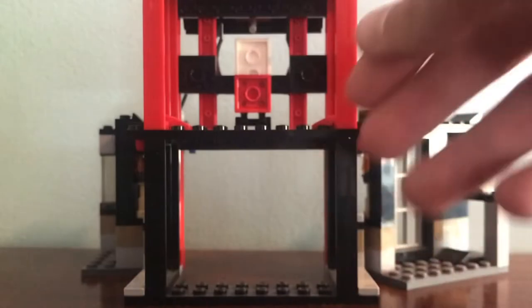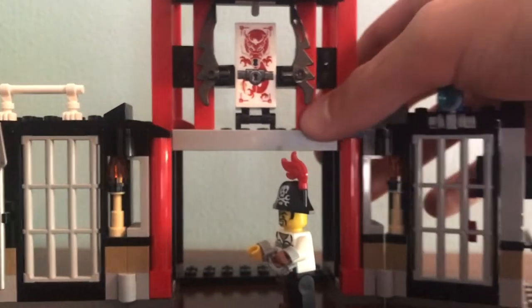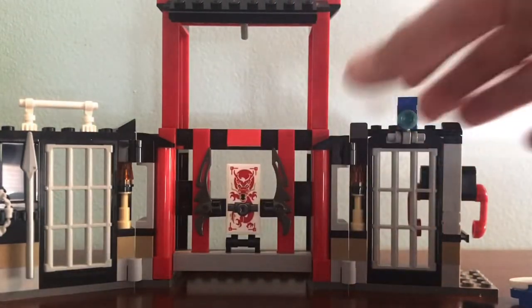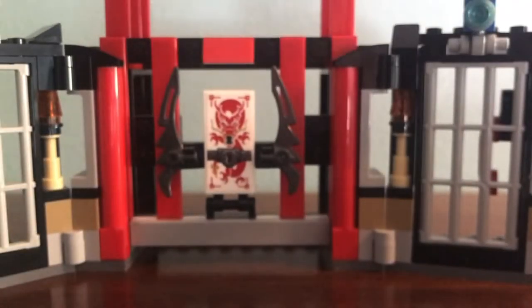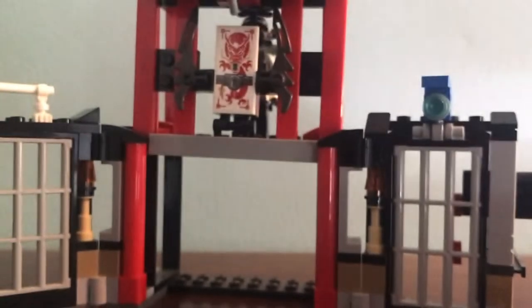Moving on to the main section, there's a nice passageway that is hollow on both sides. You can pretend your prisoners are trying to break out — then you lift up the black roof and you can see a couple of spikes up here. Lift it up, the jail door drops down, and your prisoners can't escape. It uses a sticker with a cool Komodo dragon, and you can put Kozu up here in his own little cell, which is really cool.